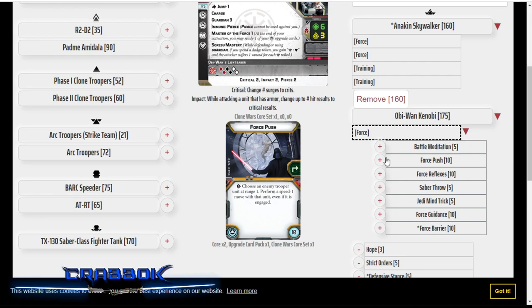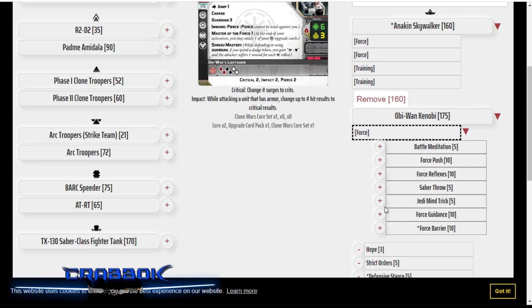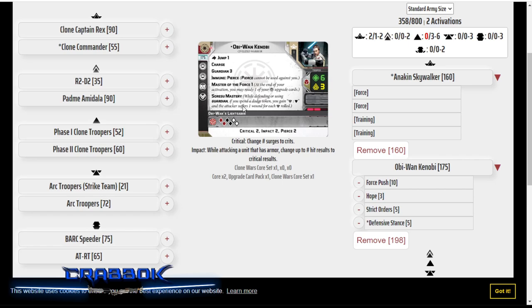Obi-Wan is also going to run Force Push, because Force Push is just super awesome. If I'm running two Jedi who are going to want mobility — their charge, their jump, all that kind of stuff — we don't want a single unit of B1 droids screwing everything up. So let's put Force Push on Obi-Wan. Plus, he's got Master of the Force, so he can be Force Pushing all the time. The one thing I don't have on this build is the free dodge from Force Reflexes, because Obi-Wan is probably going to be taking a dodge token more often.